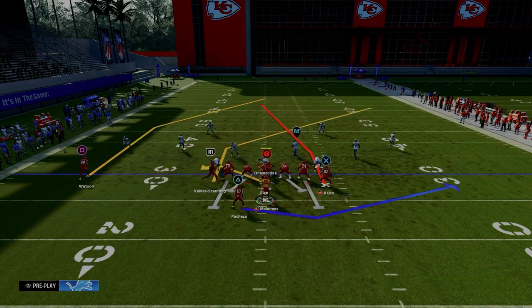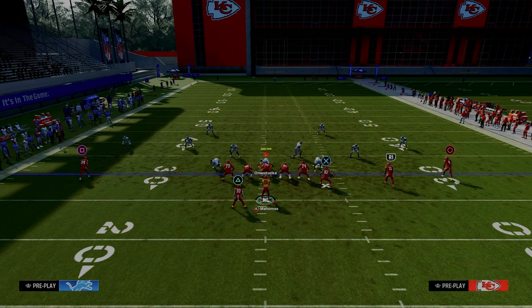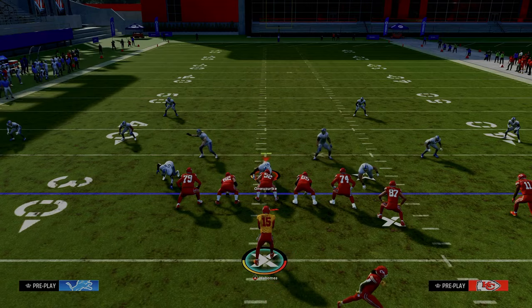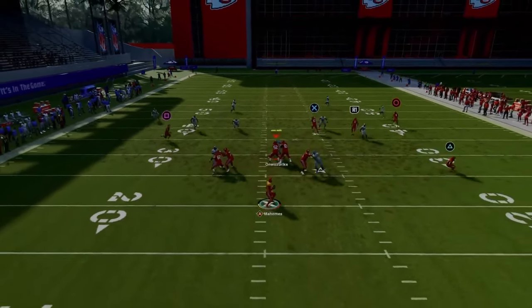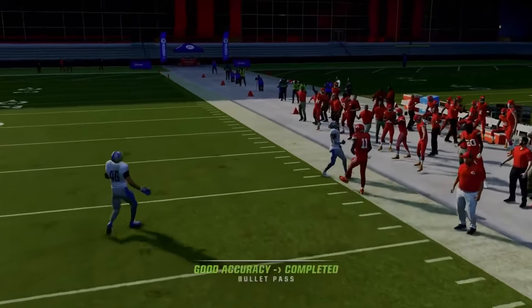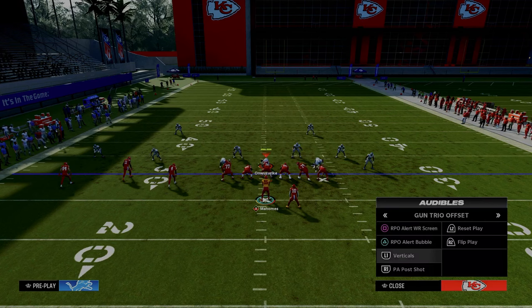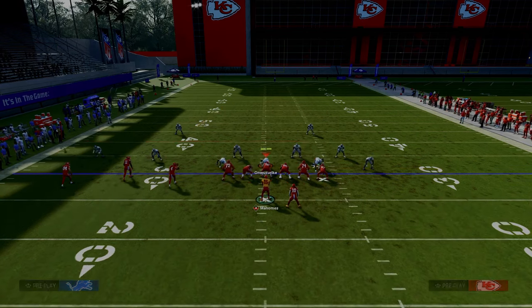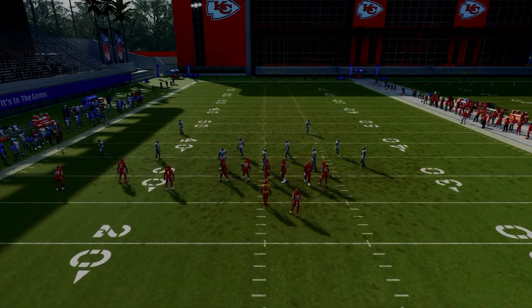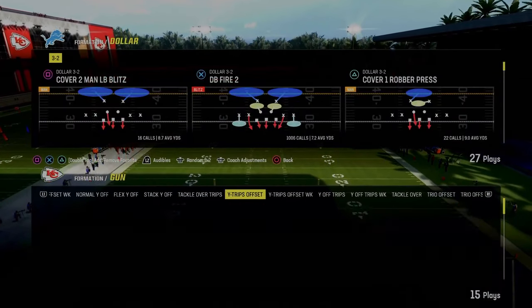The corner route is primarily open because the clear-out route is going to be on the line of scrimmage, making it a little easier. You could also go with other setups. Look at the right side of the screen — you just have a high-low between the little swing route and the corner route. We're able to quickly audible to something that lets us attack the entire field.